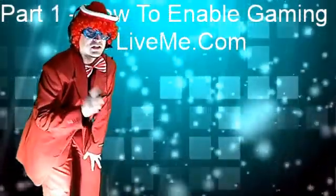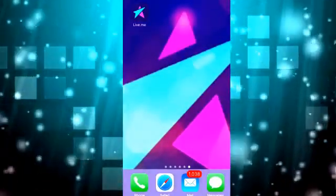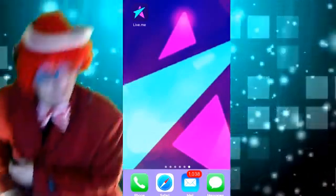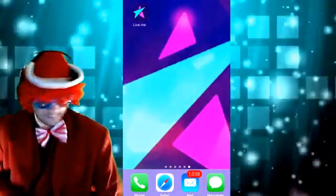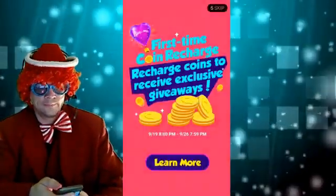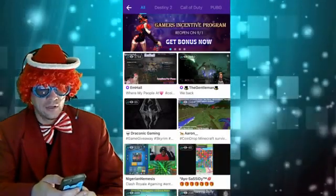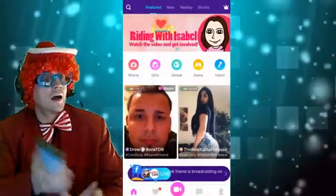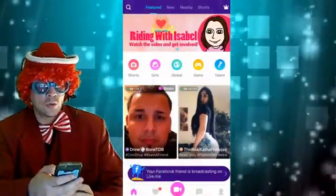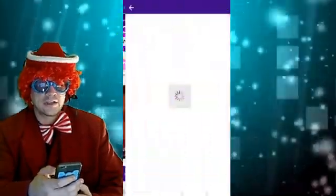I'm going to show you guys just how to start. We're going to load up our cellular telephone unit — we're grabbing our seat — and now we're going to load up the Live.me app. We're then going to go into the gaming section. Up top there's a few different bars: shorts, girls, global, game, and talent. We're going to go over to the gaming tab.